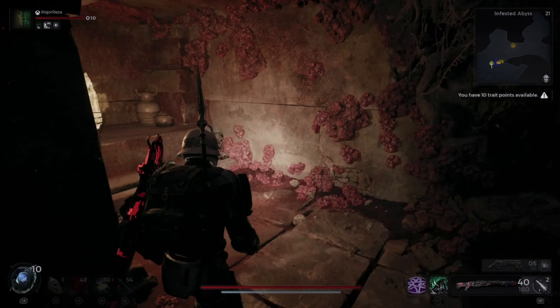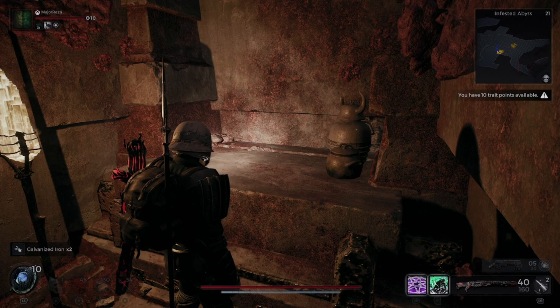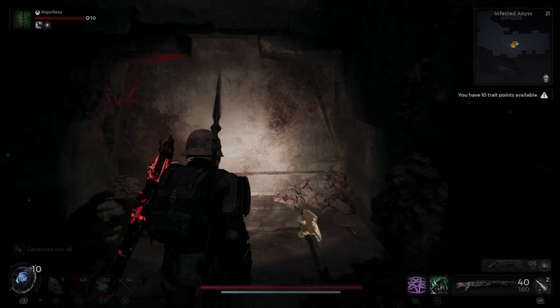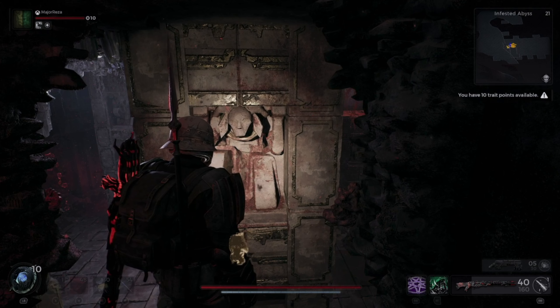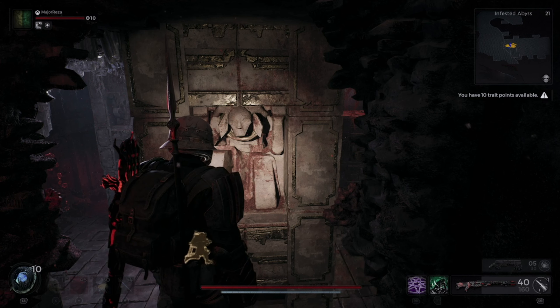You've just got to go through the hidden wall to collect. That is how you get two secret items in the Infested Abyss. If you like the video, leave a like, comment, and share — it helps others find the video. I hope this helped.